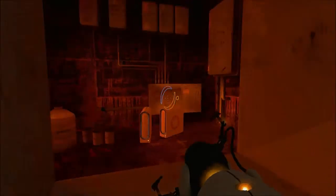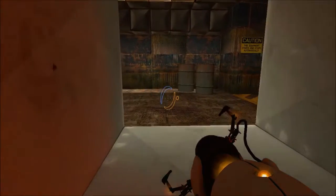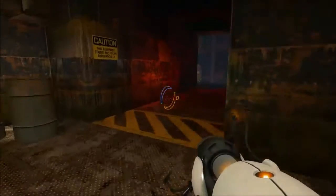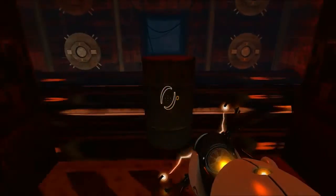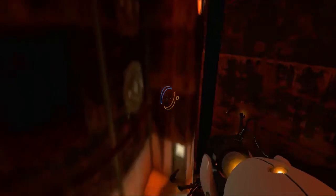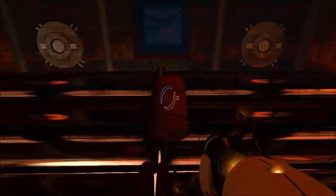We weren't exactly in a safe place earlier — we were in a Ratman Den, just full of random crap it seems. Oh, and some barrels. I want to take these barrels with me, but unfortunately as soon as you enter here you can't go back. That barrier rises up specifically to prevent you from going back.